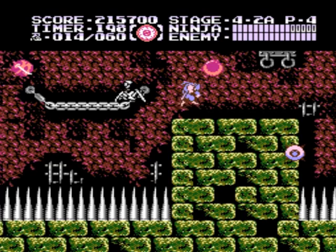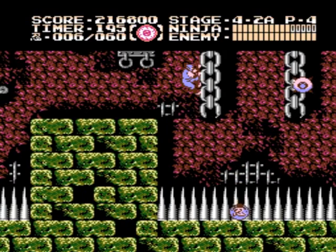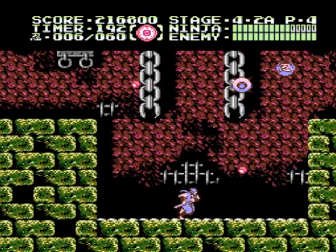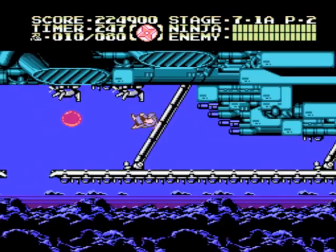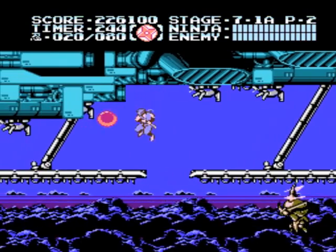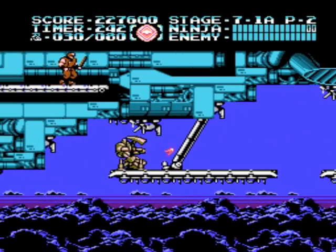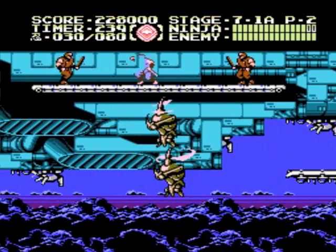Speaking of the stages, there are seven total levels in Ninja Gaiden 3, and each one is divided into multiple sections. You'll be taken to all kinds of different backdrops, like icy caverns, swamps, and even the wings of an airship in mid-flight. Each level is pretty long and varied, and the game does a great job of never making you feel like you're repeating the same areas over and over again.